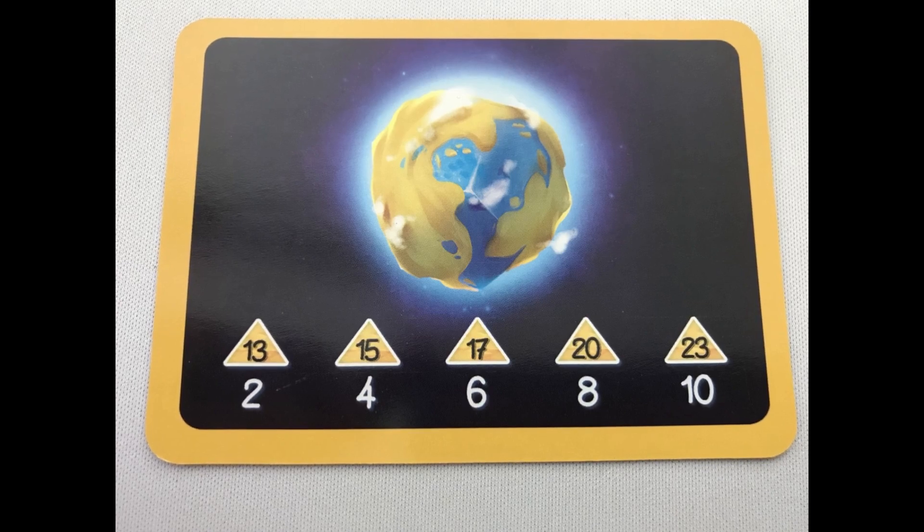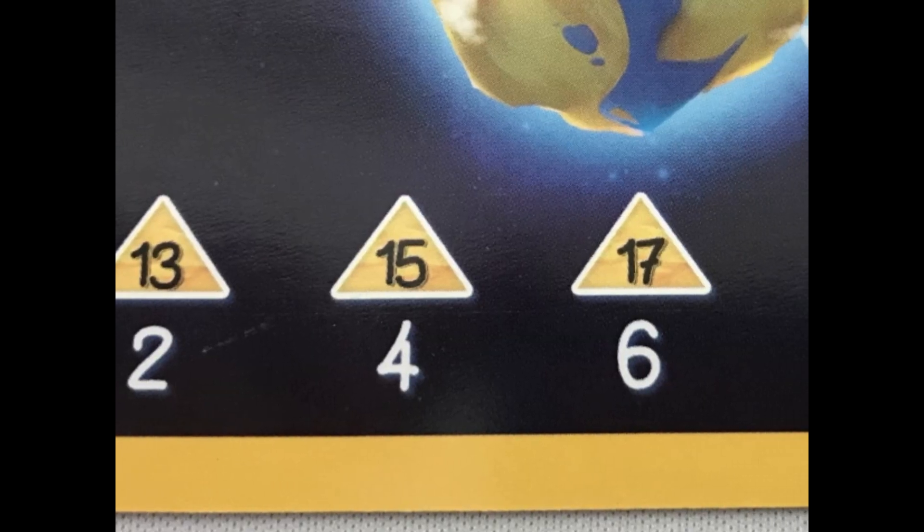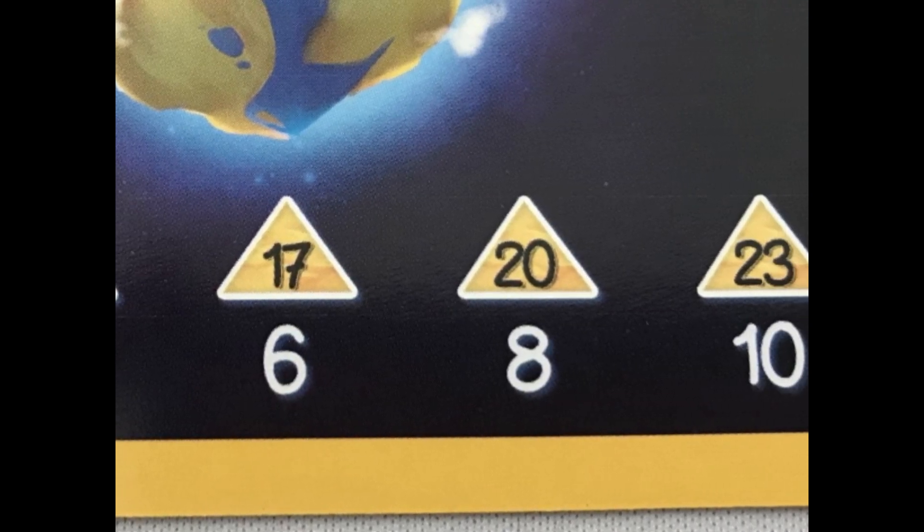Players score their habitat card by counting the number of areas of the relevant type on their planet. Count each area of the habitat shown on the card — for example, this habitat is for deserts — then use the chart on the card to see how many points you have scored. For example, if you have 17 areas matching your habitat, you score six points.